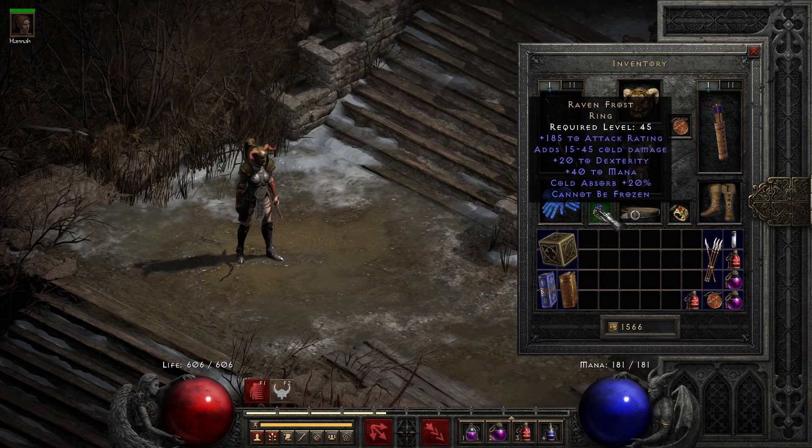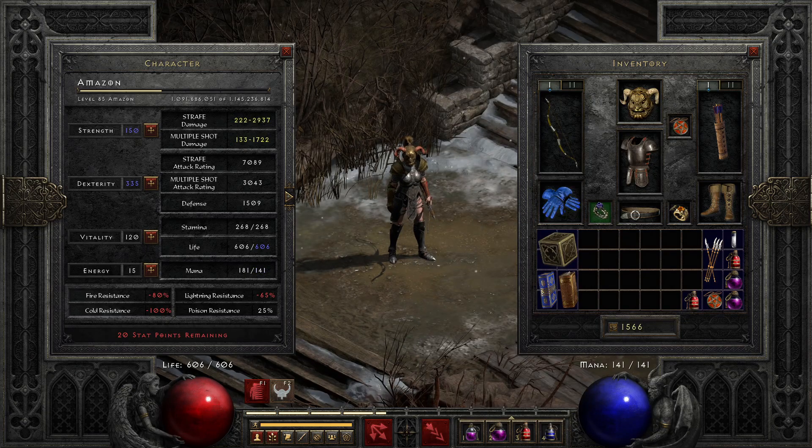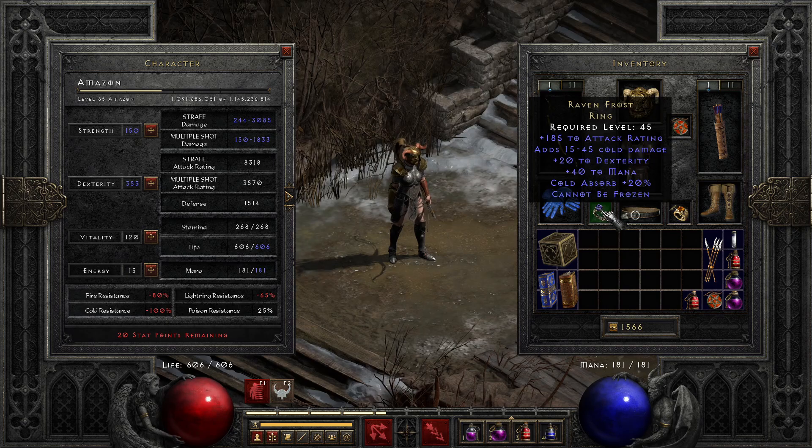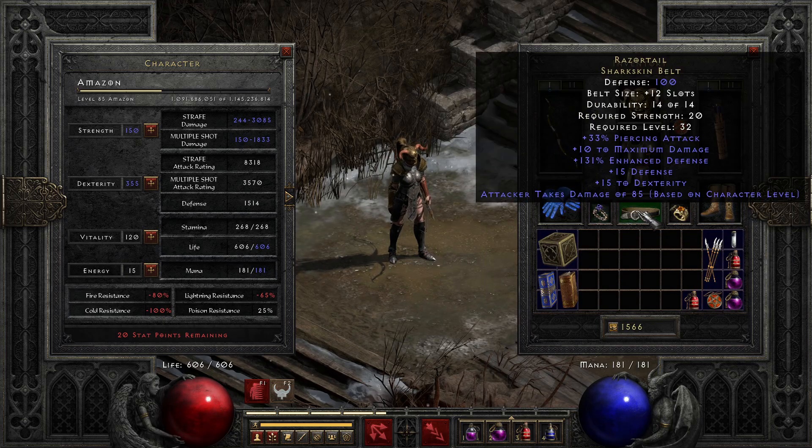I'm trying to just use the gear that the devs gave us, and as many of us know, they didn't really give us all the stuff we needed to thoroughly test endgame builds. Ravenfrost is nice because of the attack rating and the dex, which directly adds to your damage. There's also the cold damage here — don't mix the two — but it adds some damage, and really the mana is nice, plus the cold absorb. Ideally in this setup you'd put something other than a charm in that socket.